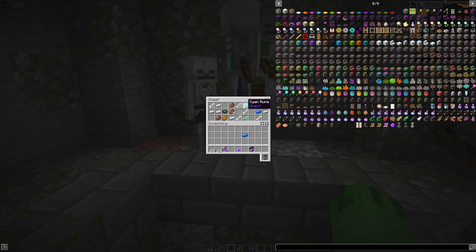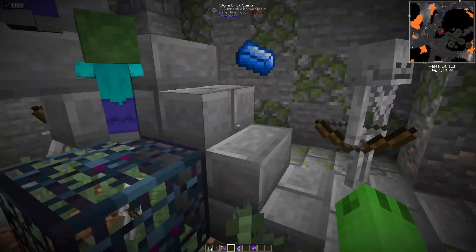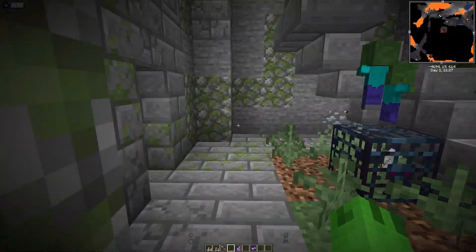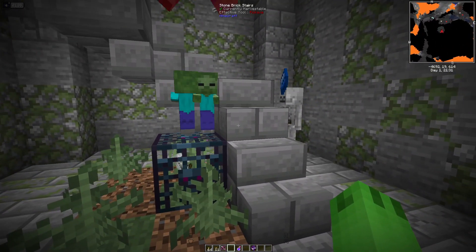Like a Mansteel Bar — I don't even know what that is yet — or a Cyan Rune. There are so many cool things you can find. If I go all the way down here, you can see that the dungeons go up and down, not just side to side. So it almost feels like you're exploring a dungeon from Minecraft Dungeons.